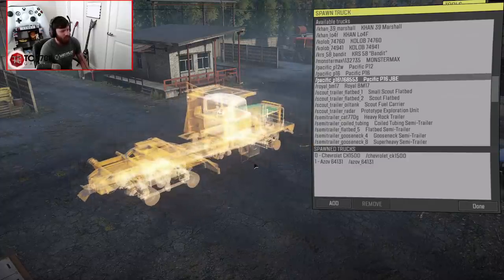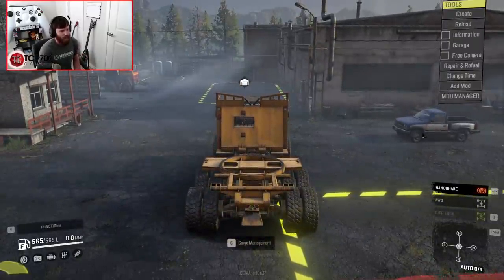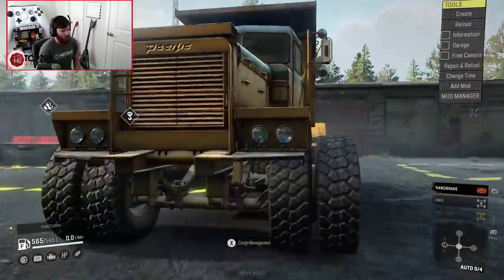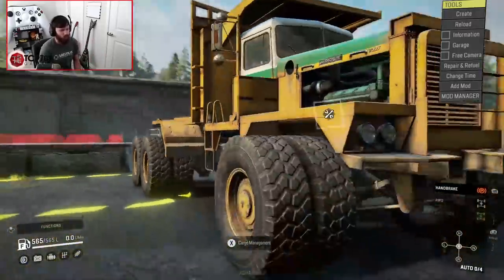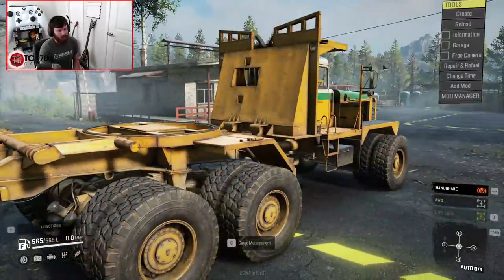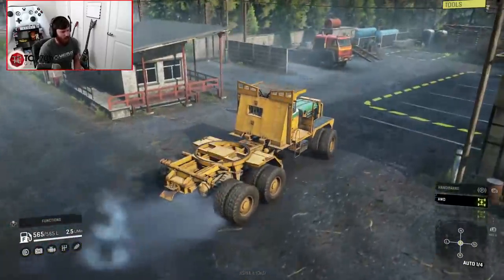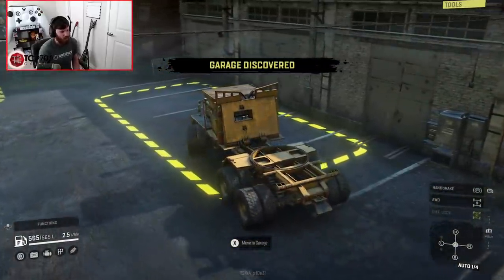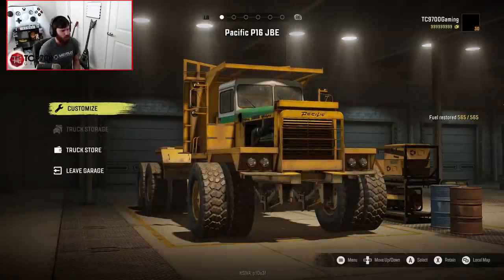Here is the P16 JBE. As you'll notice right off the bat, it has triple dualies — duals in the back and duals in the front as well. However, there are tire options that let you remove the front duals if that's not your thing. You have all-wheel drive and diff lock enabled right off the bat, but only a very simple basic four-speed gearbox without adjustable low ranges.